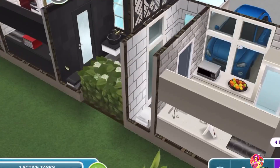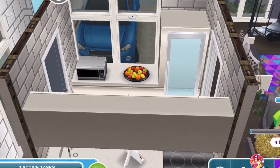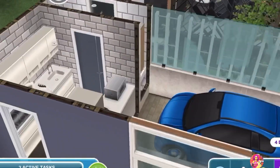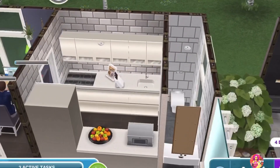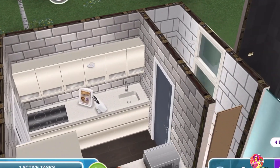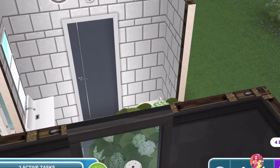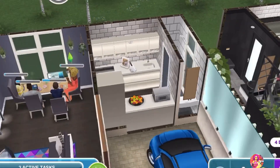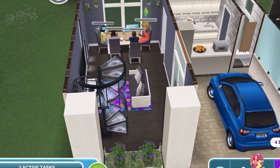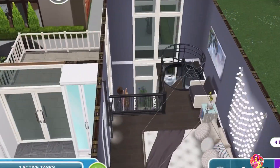Through the archway there is the kitchen area. This set was also available in the online store and it's fully functional — it has a stove, sink, fridge, and microwave. There's also a bathroom in the corner, exactly the same as the other house.